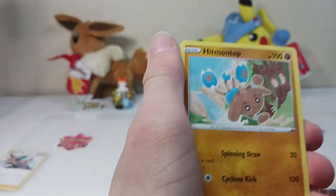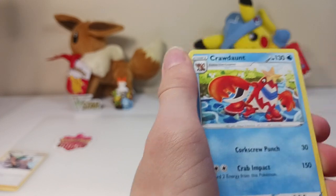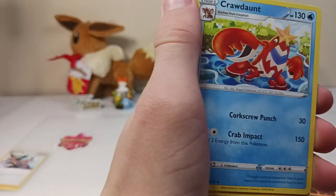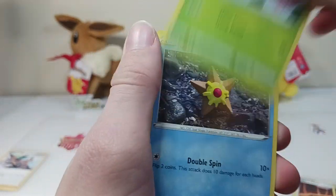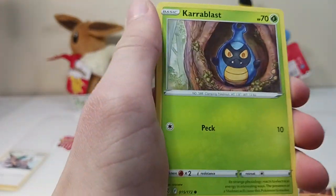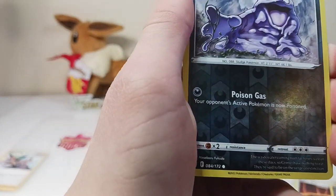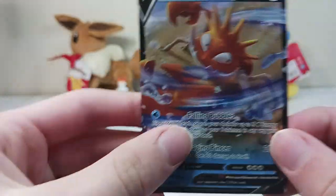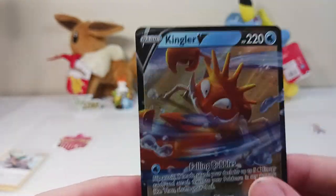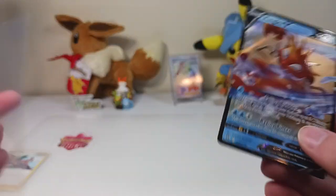Psychic type energy. Hitmontop. Magma Basin. Crawdont. How many Magma Basins and Crawdonts have we been getting? It seems like a lot. Burmy. Staryu. Carablast. Clefairy. Cherum. Grimer. And Kingler V. Final pack of 2022. Tell me what you guys think in the comments below.